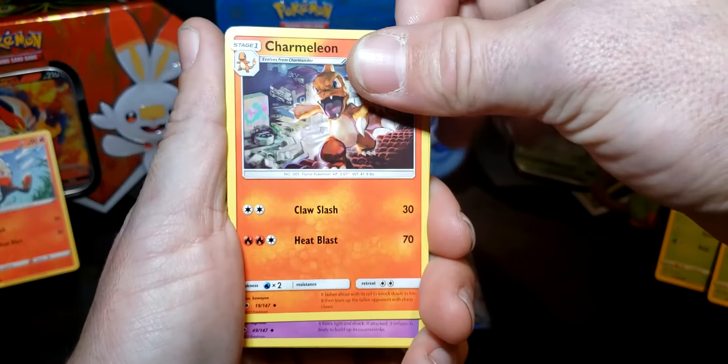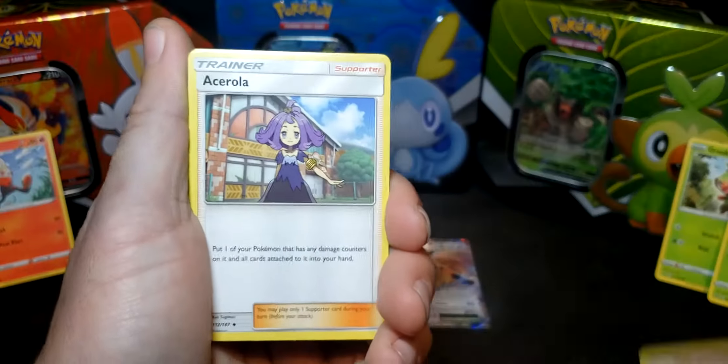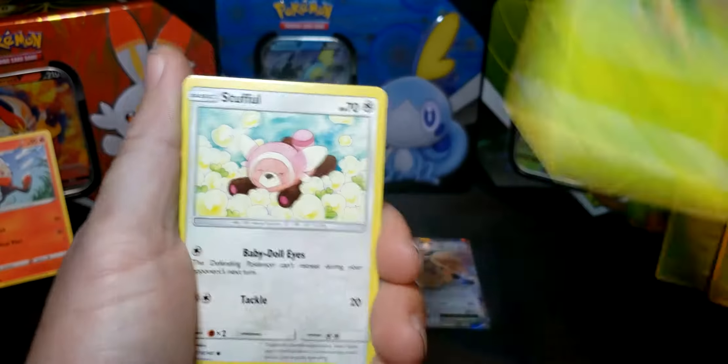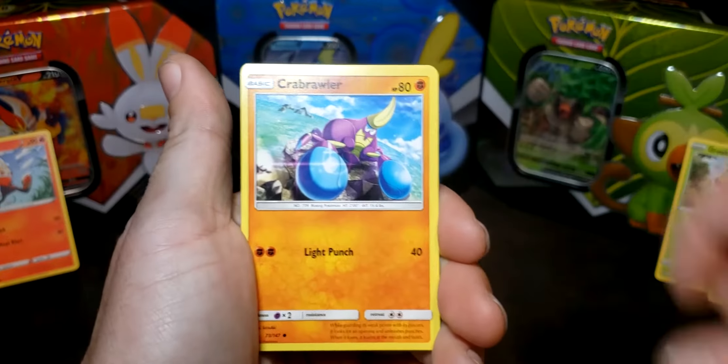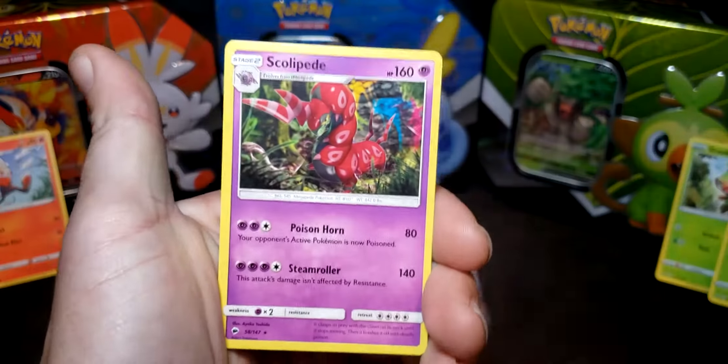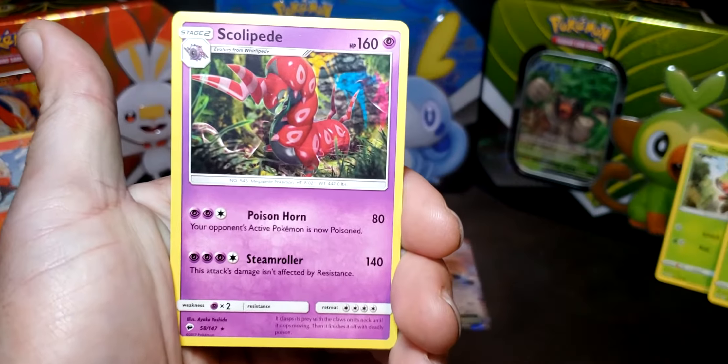Next Burning Shadows pack: Charmeleon, Wobbuffet, Gurdurr, Pansage, Stufful, Meowth, Crabrawler, Pokémon Town reverse, and Scolipede.